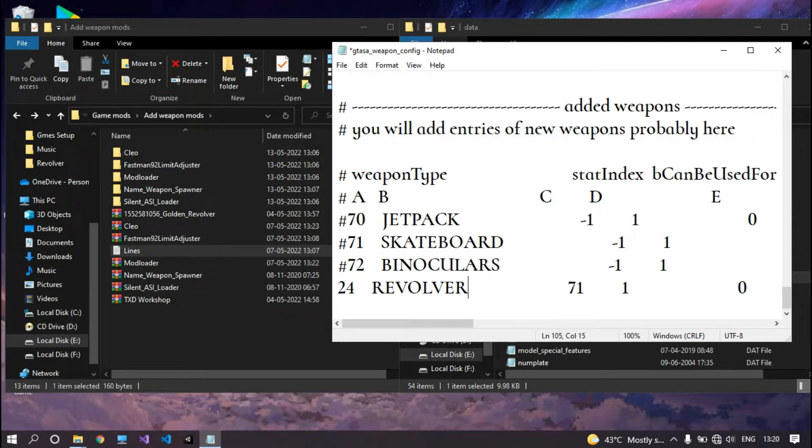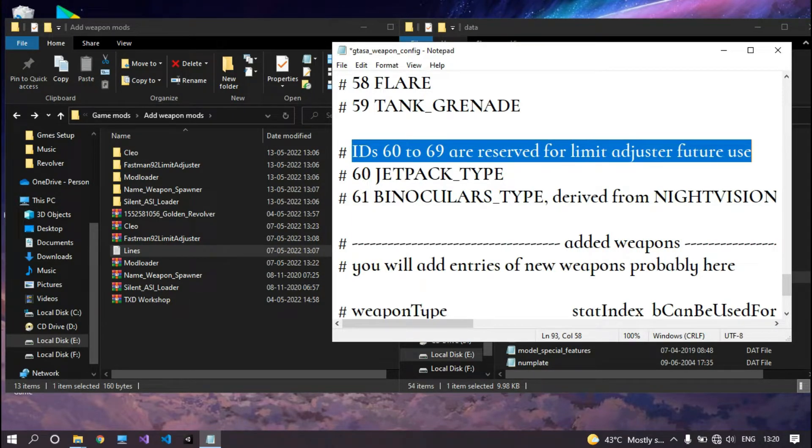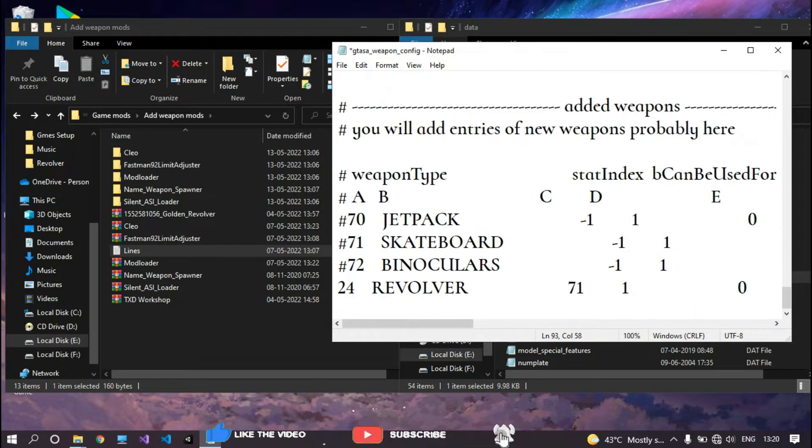Now we need to change the weapon ID. Since we set the number of weapon type IDs to 80, we can choose a number equal to or above that. Also note that IDs from 60 to 69 are reserved for Limit Adjuster future use, so we must choose an ID between 69 and 80. Here I am going to choose 70. Save and close it.